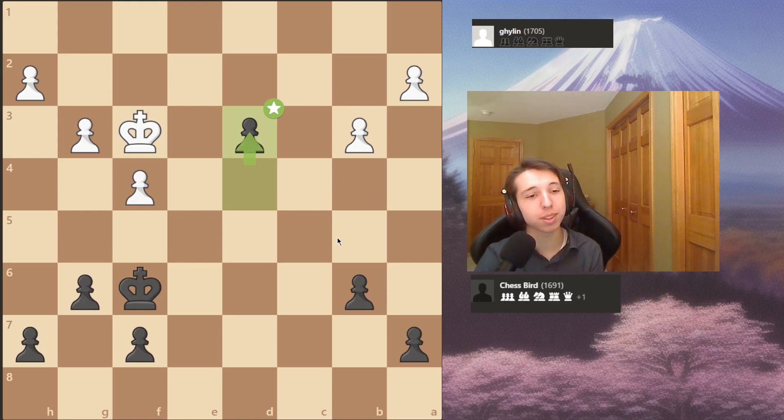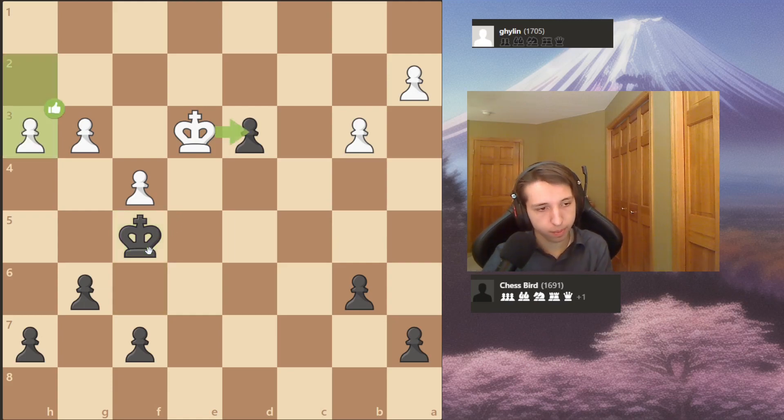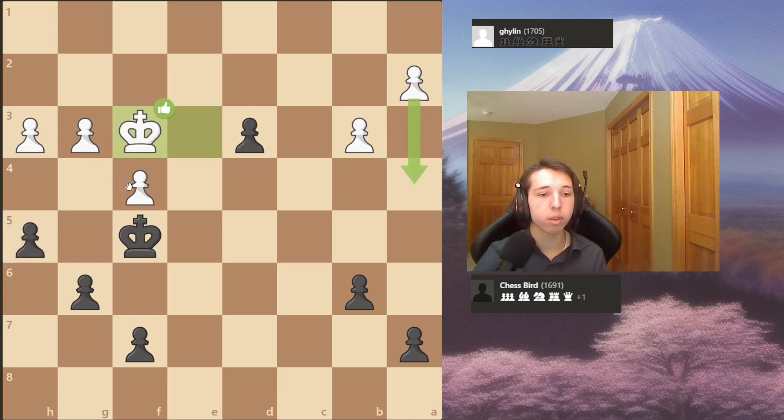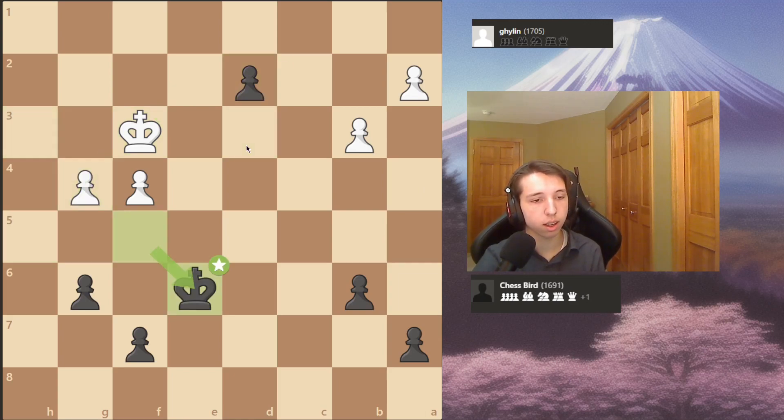I went ahead and played d3 - calculating that deep fairly accurately, since it is the best move. After king to e3, I play king to f5. After h3, I assumed he wanted to go g4 and try to kick my king away from that side of the board, so I simply play h5 - a great move apparently - which stops his entire idea. He plays king back to f3, which is inaccurate because he walks away from the pawn.